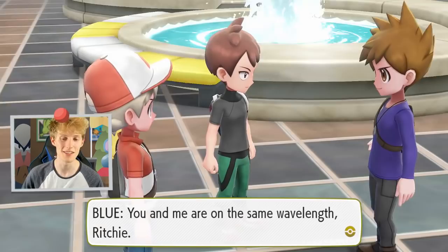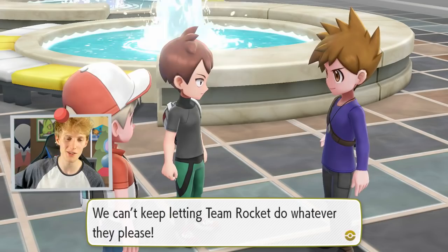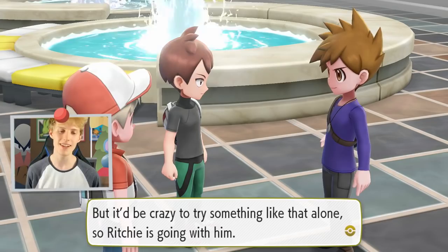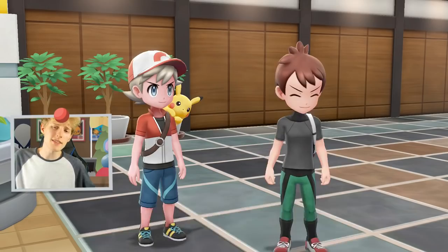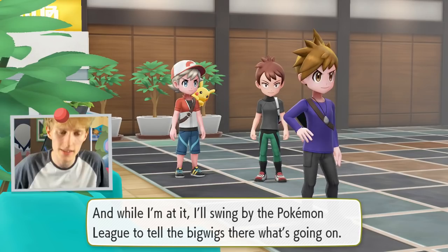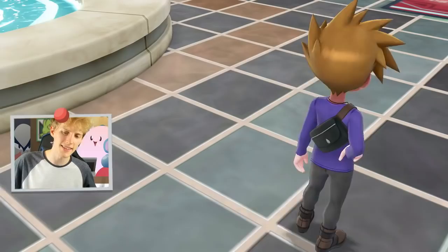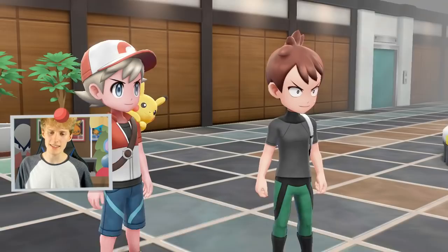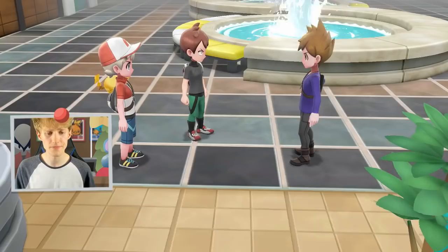Blue's going to do a loop all around, squashing Team Rocket wherever he finds them, while we deal with things here. One of us is sure to find out where their boss is hiding. Blue says: 'Petey Winnell, Richie — if you want me to leave this place, it's up to you two noobies. Then prove you're up to the task.' God, he said noobies. Anyway, first battle versus Blue — let's do it.